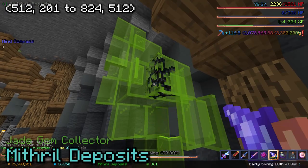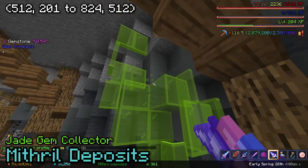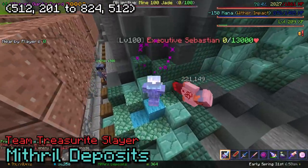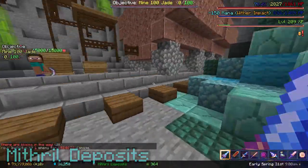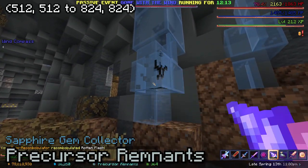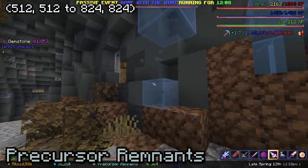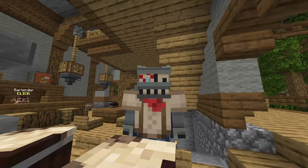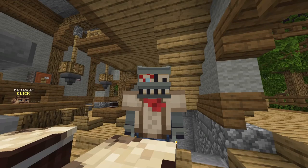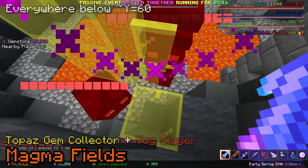The Mithril Deposits feature the Jade Gem Collector Commission, which is very easy just like the Amethyst counterpart, and the Team Treasureite Slayer Commission — similar to Sludge Slayer, they mostly spawn in structures which can be hard to find at times. In the Precursor Remnants you have the Sapphire Gem Commission and Automaton Slayer; Sapphire is super easy while Automaton Slayer can take some time if you don't find the right structures. In the Goblin Hideout you'll mine Amber and kill Goblins, and in the Magma Fields you'll mine Topaz and kill Yogs.